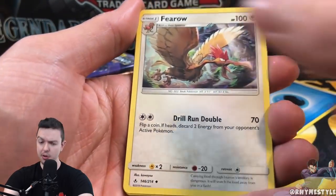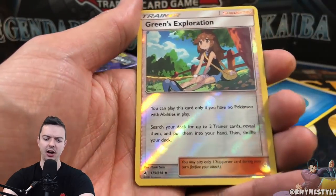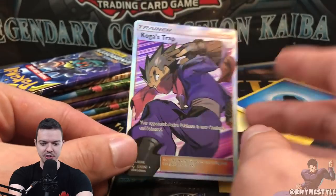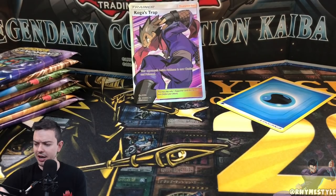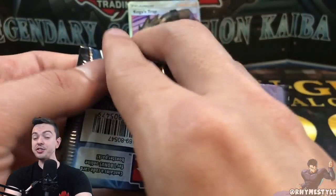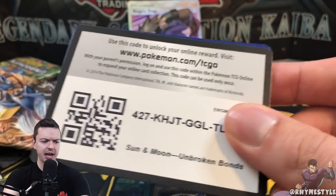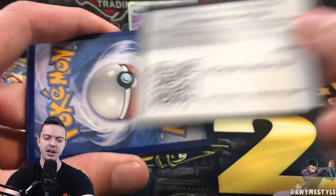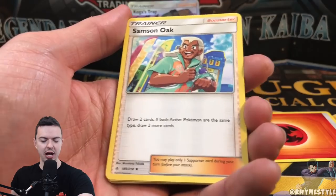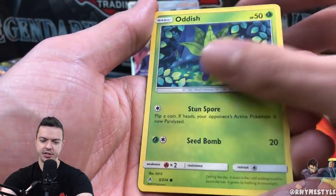Anyway, this is a brand new booster box. I want to say we'll pull at least one hyper rare, but last time — actually the last two boxes — I didn't get a hyper rare. All I got was a full art Koga's Trap. The one I want the most out of the trainer and support cards is Red's Challenge — that card looks great. I pulled the regular version but never the full art. The last two boxes both had one full art and one secret rare support card.